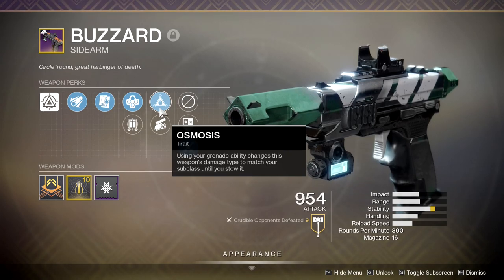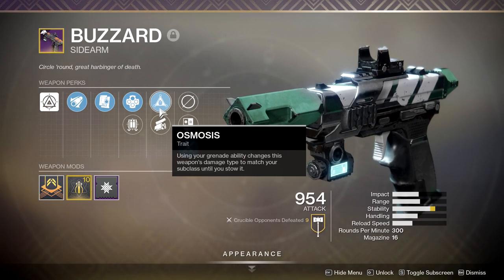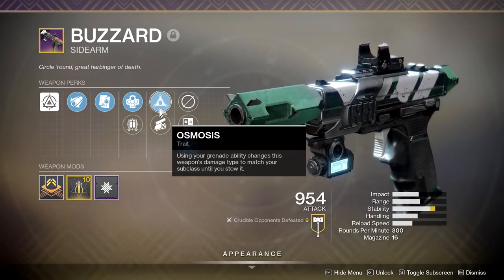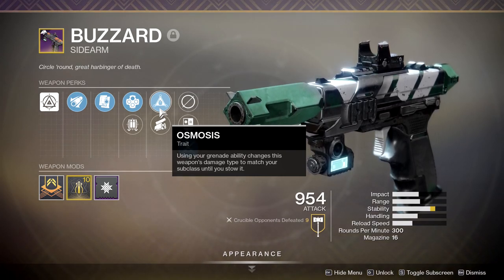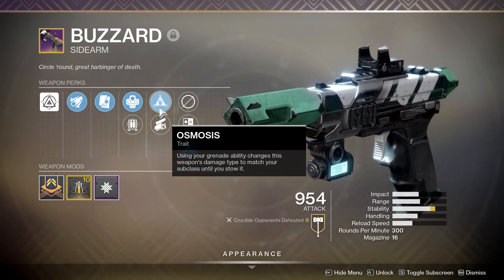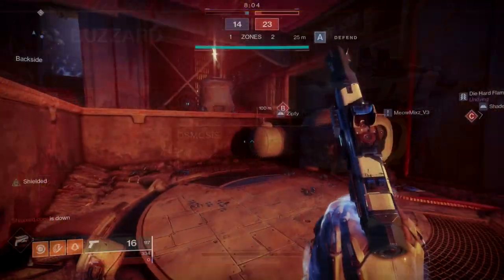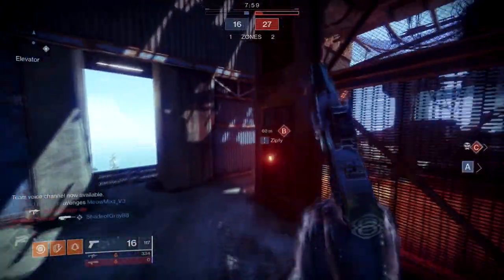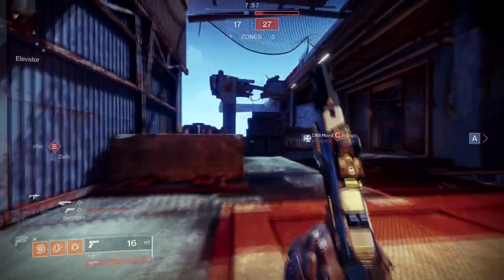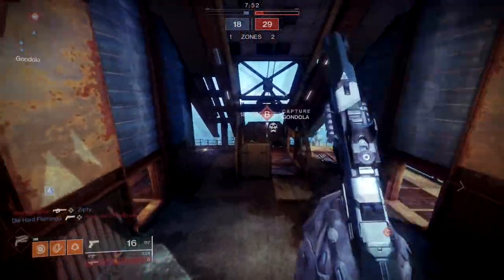This opens a lot of possibilities to actually use the rainbow loadout. What I mean by that is you can use arc for your primary, solar for your secondary, and void for your heavy - we have not seen that since Destiny 1 vanilla. I got really excited because I was like, it doesn't matter if it's a sidearm, the fact that I can do shield damage with it is amazing.